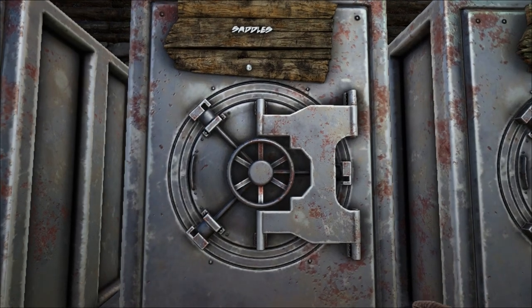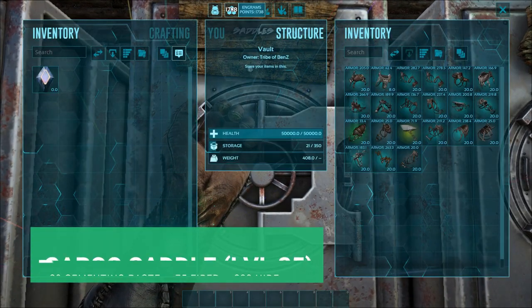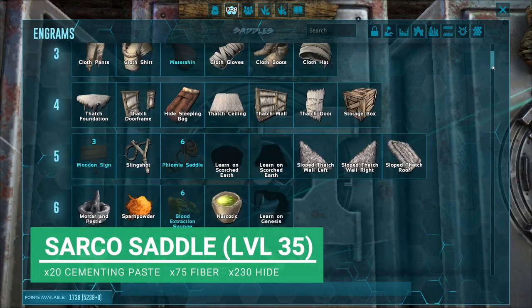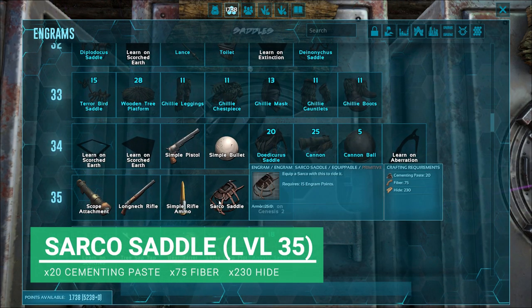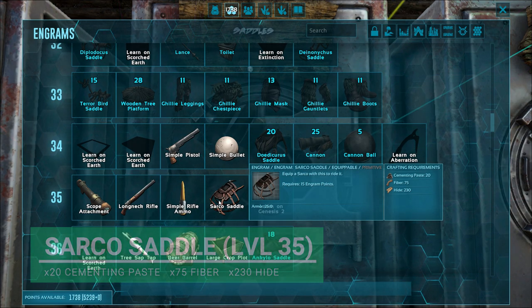The first thing we're going to need for the Sarko is a saddle. And this can be unlocked at level 35, so it's quite early on. All you're going to need is 20 cement and paste, 75 fiber, and 230 hide. Not too shabby.